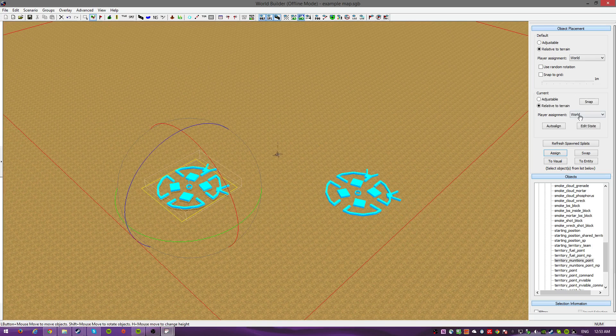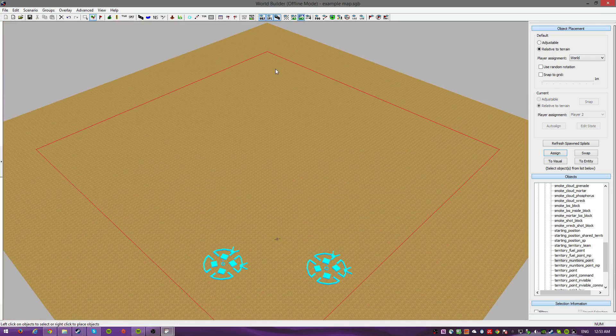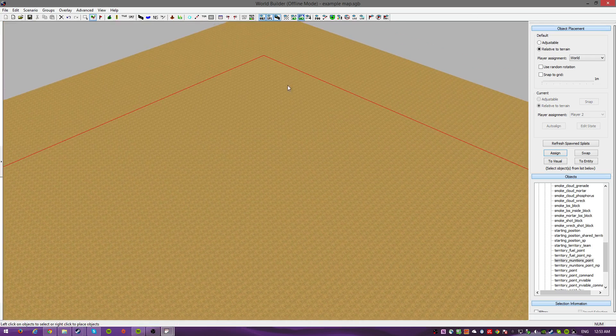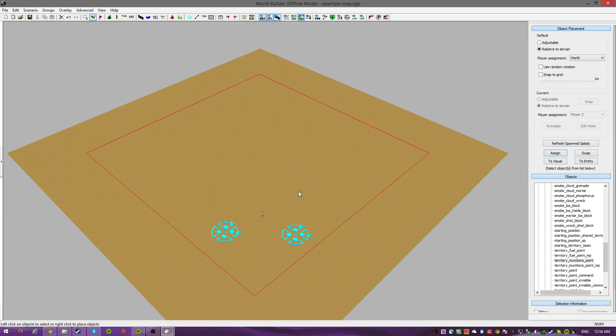Okay, so you can set this one to player one, set this one to player two. On the other side of the map, same thing. Well, hang on - we're not done with this side.